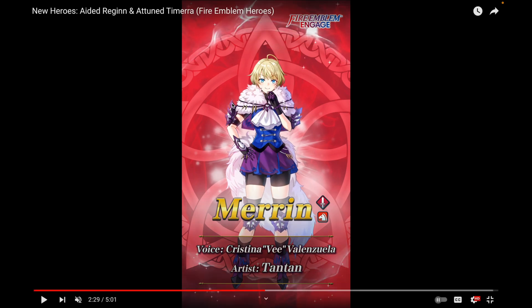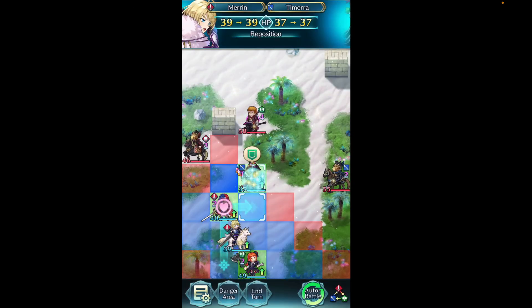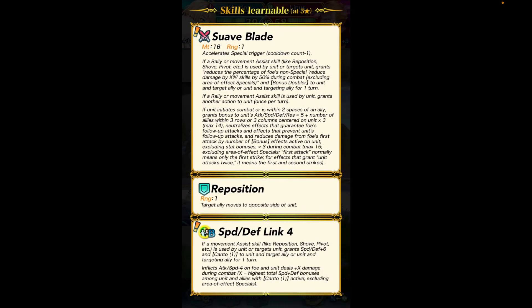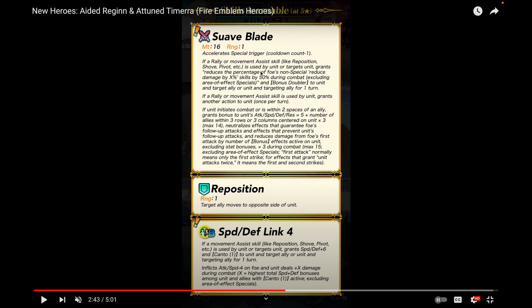Next up is the Suave Knight, Marnie. I didn't like her at first but she grew on me — her supports are adorable and she's one of Tamera's retainers alongside Panette. She's a sword cavalier, which is a bit of a weird choice since she has a dagger in Engage — dagger would have been more interesting since there are so many sword cavaliers — but either way she's going to be really strong, being fast with good Defense and Attack.